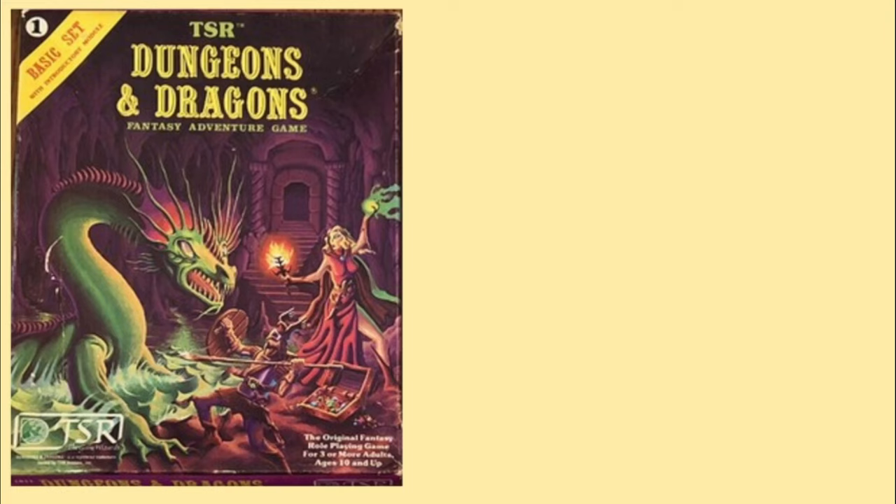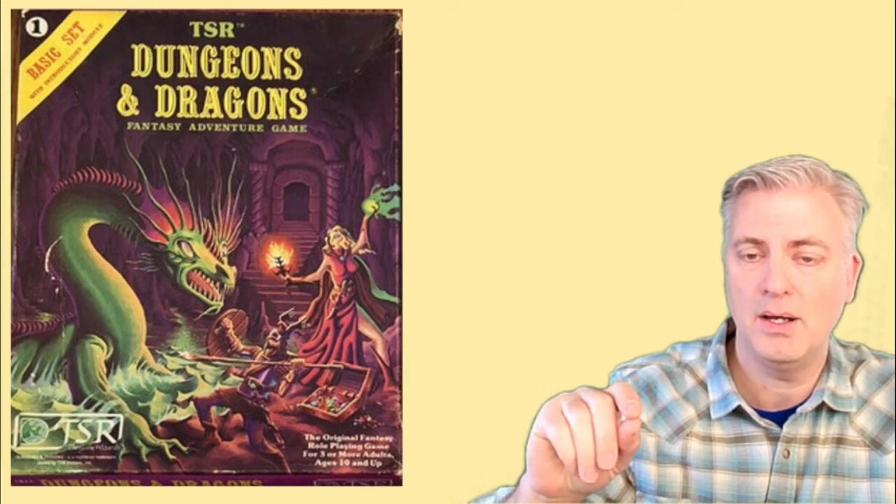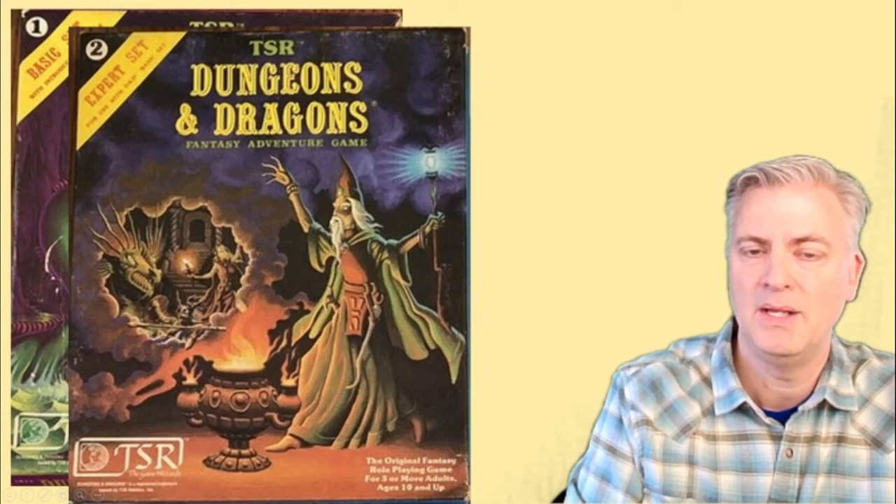This is the Moldvay basic Dungeons & Dragons box set, with great cover art by Errol Otis. There was a rule book, and the dice came again in a sealed plastic bag. These came with the numbers not colored in, and you would get a crayon. You'd scrub it across the number, wipe it, and just the number would be left colored in.